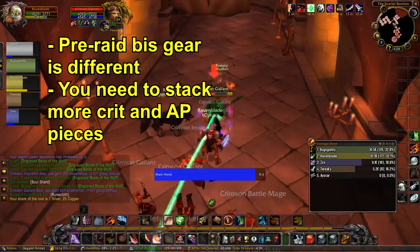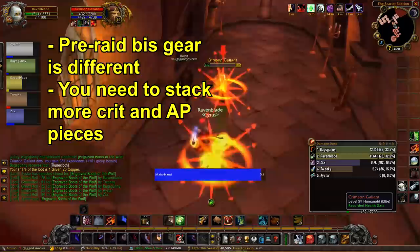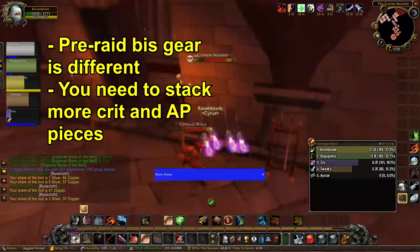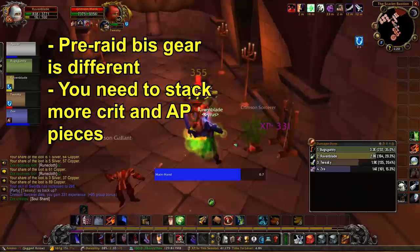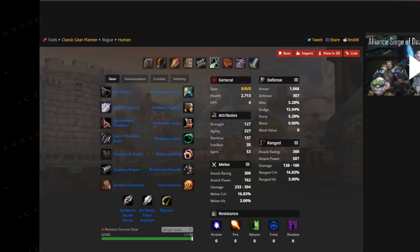This consequently means that pre-raid best-in-slot gear is totally different. You no longer have to get angry about losing rolls on Truestrike Shoulders — you just don't need them. The 2% hit on Truestrike Shoulders is unnecessary. You don't even need the set bonus from Devilsaur; it turns out Devilsaur is actually still pre-raid best-in-slot anyway because of the raw DPS it provides. But since we don't need as much hit, we can get more crit and raw attack power pieces.